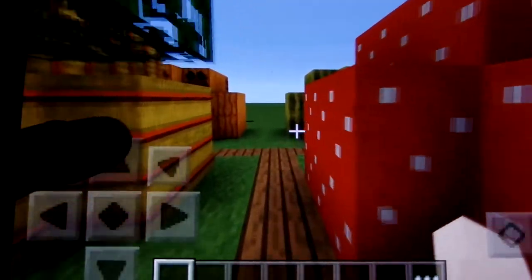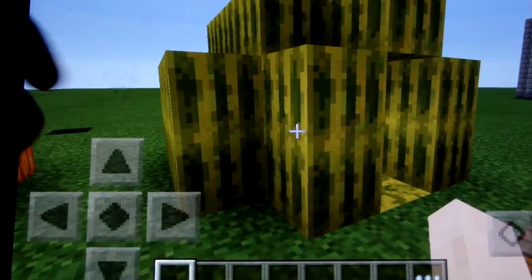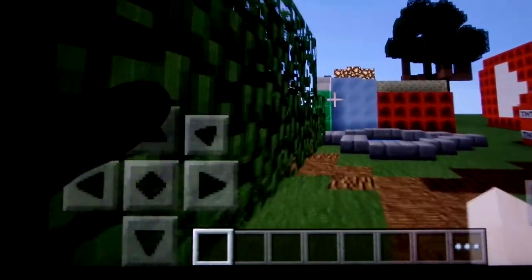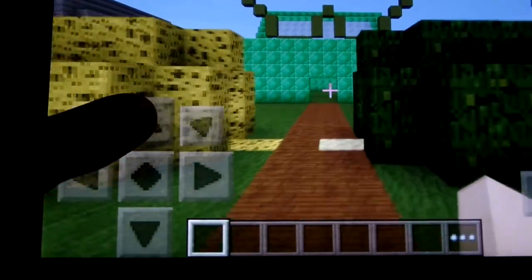And over here, this is kind of like the farm area. As you can see, you have a melon house, a mushroom house, a hay bale house, and a pumpkin house. Working more on that area. These houses all take like one minute to build, so that's why I can make a lot of them. You also got a sponge and a leaf house over here.